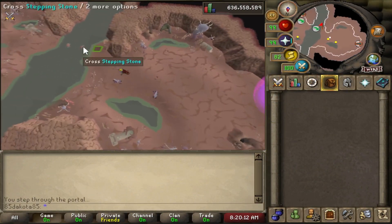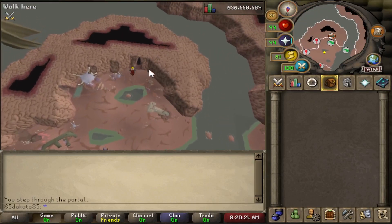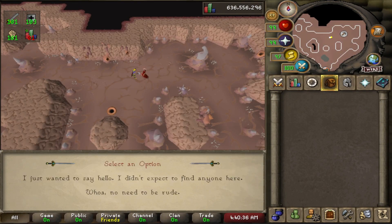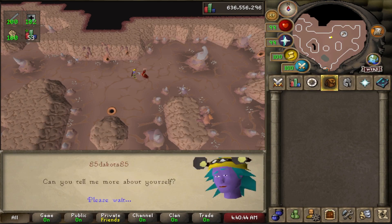The Scar is located in the Guardians of the Rift area. When you're in the Scar, go over this Stepping Stone, which does not seem to have any agility requirement. In the cave, you have to first talk to Haggis, who's going to explain to you the general process of how to do this. Make sure you go through all of Haggis' dialogue options, or he's going to keep interrupting you when you try to mine.